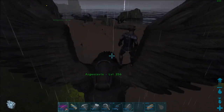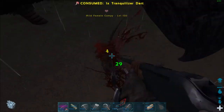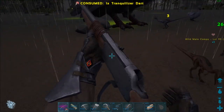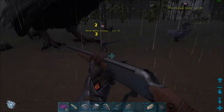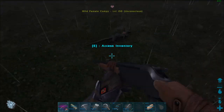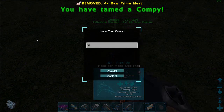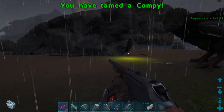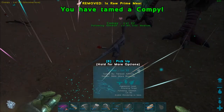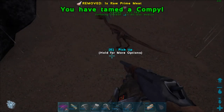Of course all the Compies are awake now — just the best. Oh, 150 perfect! There you go. No no no, passive passive passive! Okay, one asleep. Stop! Where'd the 150 go? Oh there he is. So it's gotta be prime meat that they tame off of, right? Got him! So it's one Compy, two Compy — three Compies! Was that all the Compies?